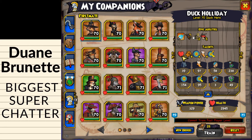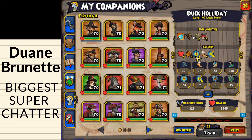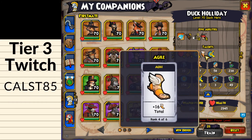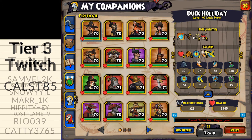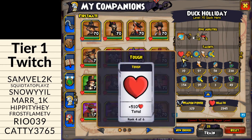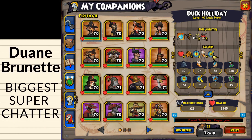For talents on the PvP True Grit three Duck Holiday: Tough rank one, Tough rank four for the extra health, Rough rank four, Accurate rank four, Agile rank four, and Dodgy for the last slot. For the PvE/Companion Wars version, go Tough rank four, Rough rank four, Accurate rank four, and Dodgy rank four, with the last talent into Agile.